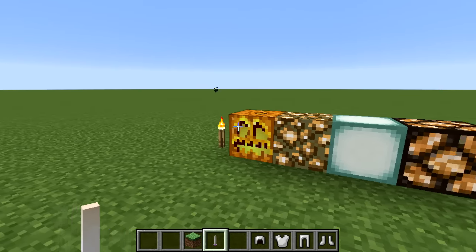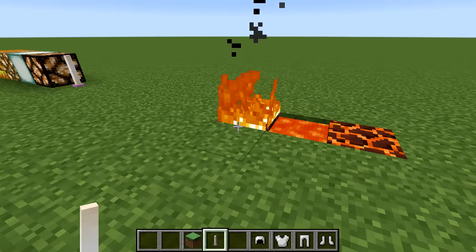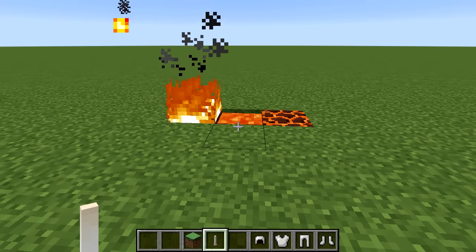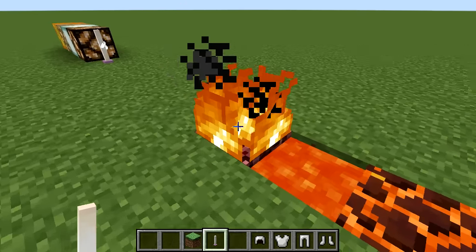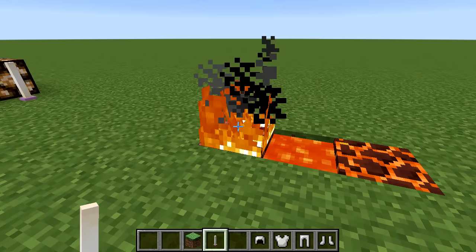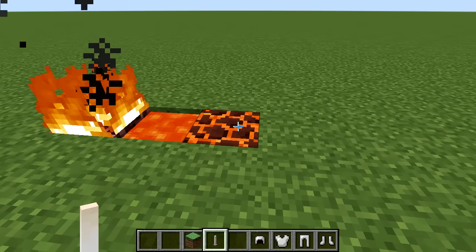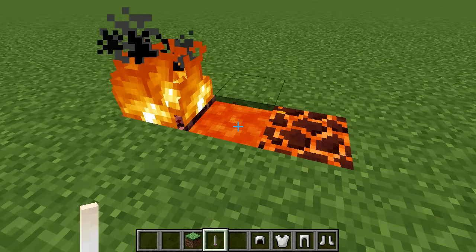Next we have some light sources that are a little different — you probably wouldn't use them a lot unless you have a specific build. For instance, if you have a fireplace, a roaring fire works nicely as a kind of hidden lighting. But obviously not a lot of builds will have that, so these can be worked into the design rather than being fully hidden.